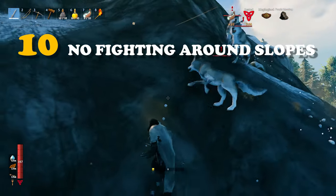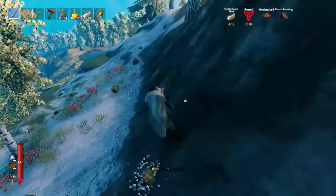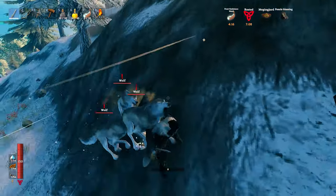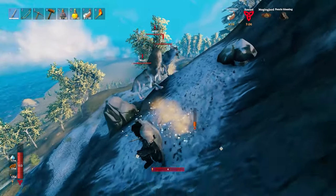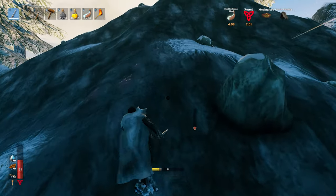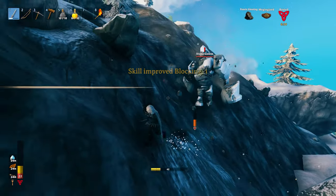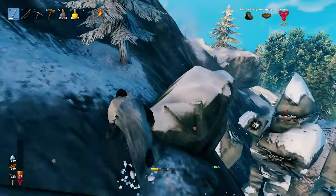For tip number 10, I have no fighting around slopes. You know how dangerous slopes are, especially on the mountain biome. Your stamina drain will be increased from all that jumping and moving around on the slopes, and fighting on those slopes is a really bad idea. So take care of yourselves not to fight, especially in those dangerous areas.